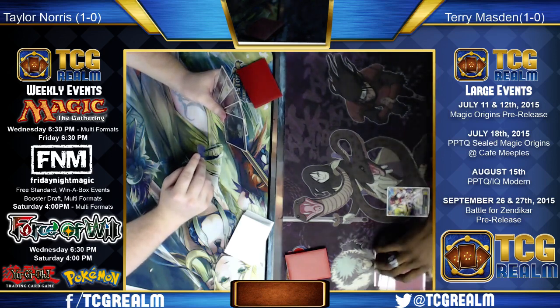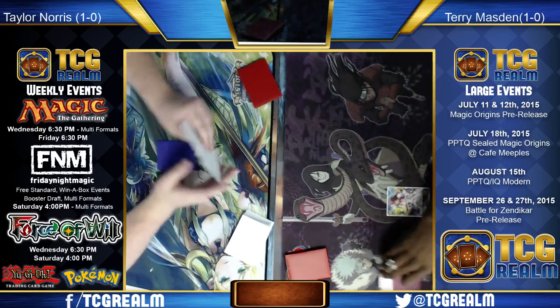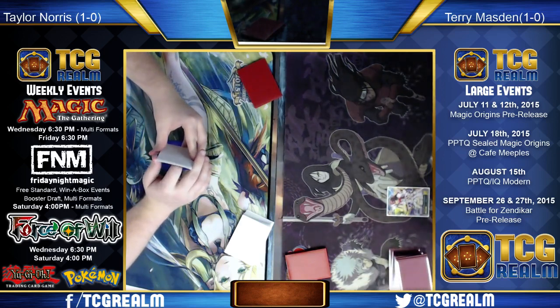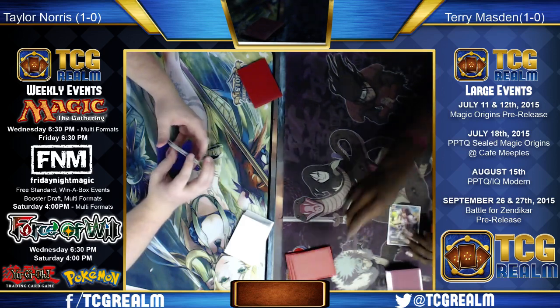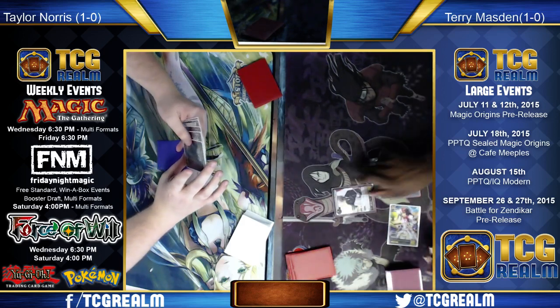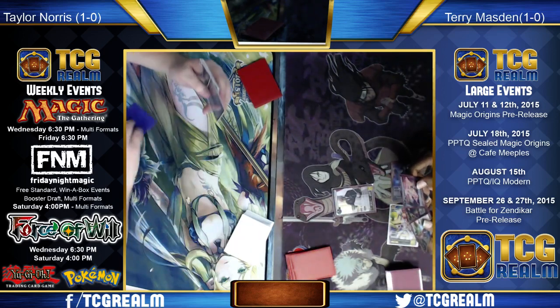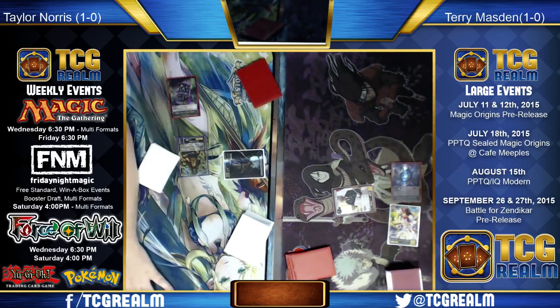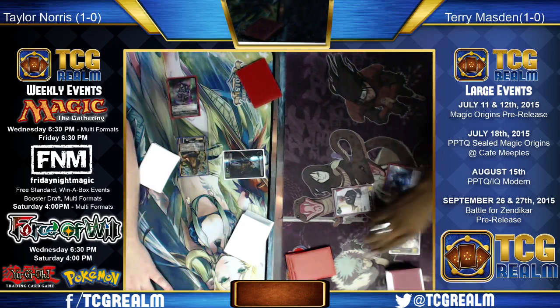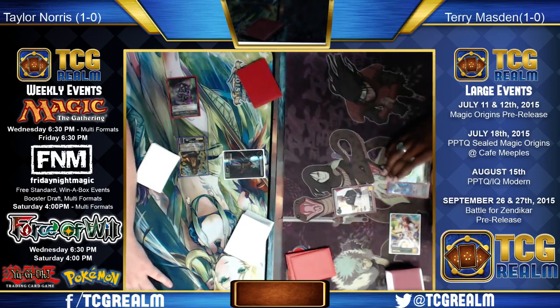Danny doesn't want to keep his hand — he's going to mulligan to five again. Not the best time to do so. I actually don't think a mulligan to five is the end of the world in this matchup — it's not good, but there are so many cards like Abzan Charm and Nissa to recoup the cards and get the ball rolling.